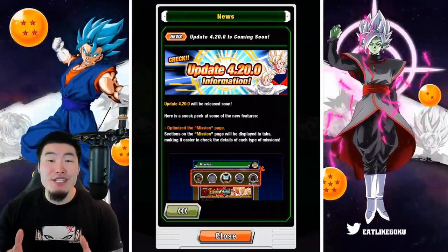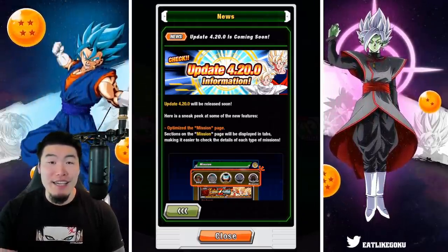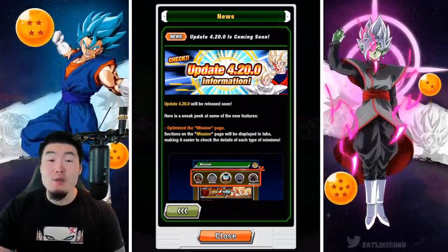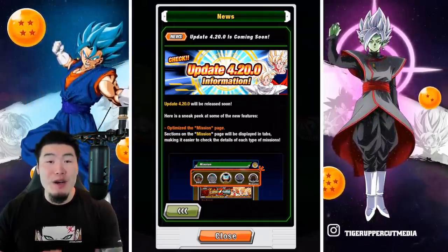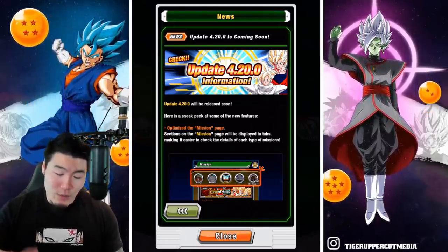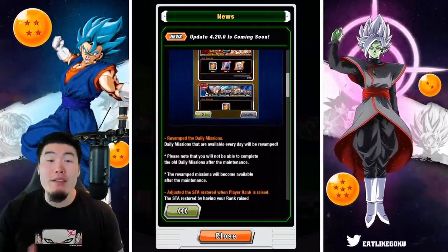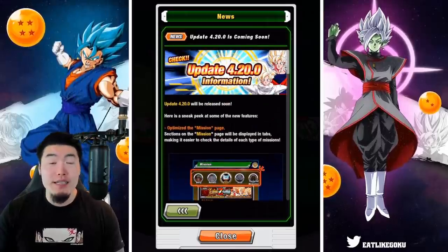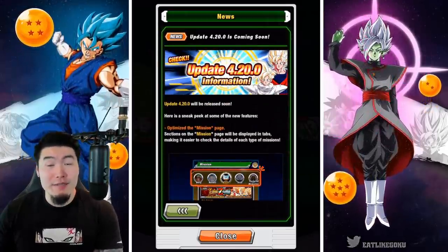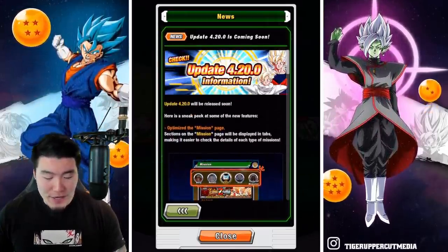What's going on guys? Welcome back to another Dokkan Battle video. So as you might have seen in the in-game news, update 4.20.0 will be dropping on global in the near future. And in today's video, we're going to quickly go through this news release and break down everything that us global players can expect to get once this update officially comes out. So with that said, let's jump right into it.